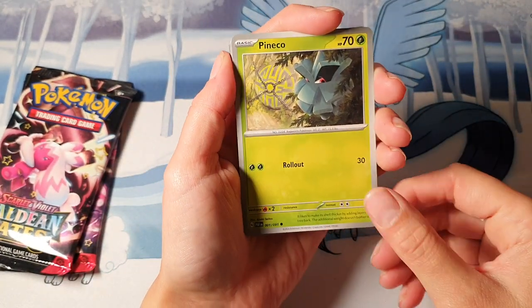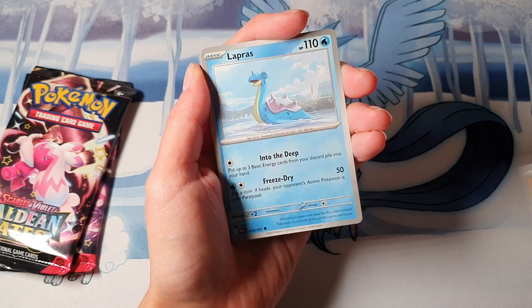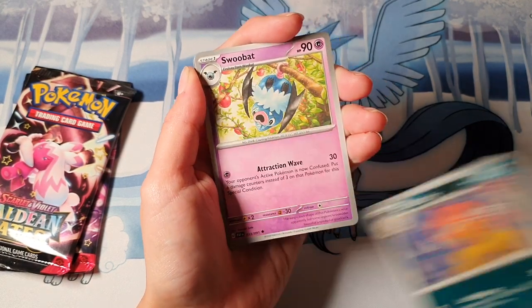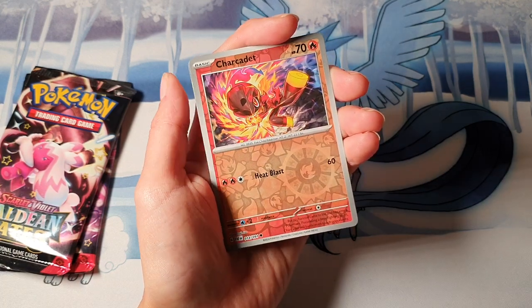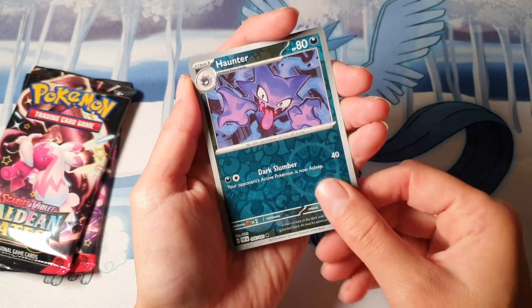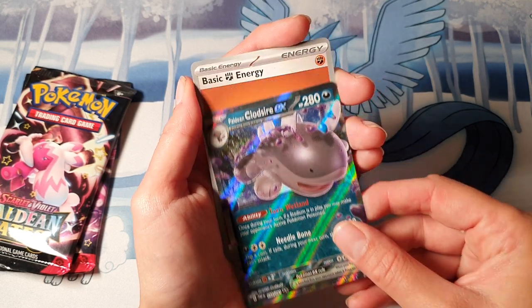I could be really unlucky and have no pulls in here at all, but hopefully we've got a lovely pull in here. We've got a Scruffy, a Woobat, and a Zan Shark Cadet, Clonaor, and a Paldean Cloister ex — I will take that!